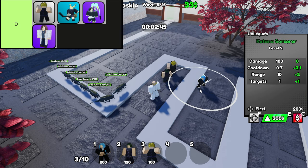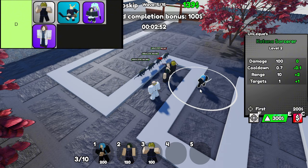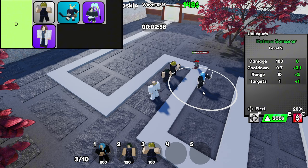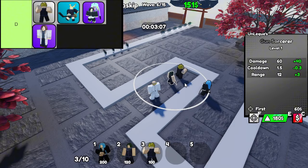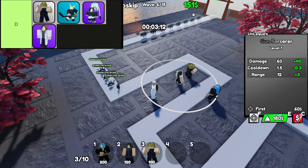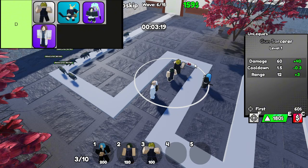And finally, we have the Reverse Energy Sorcerer. On paper, it's supposed to be useful — it removes stun from your allies. But in most situations, it's not enough to justify dedicating a unit slot to it. This sorcerer ends up feeling more like a filler pick than a game changer. So unless you're in a very specific situation where stun removal is make or break, you'll want to avoid it. Save your resources and focus on building a squad that's actually going to make a difference out there.